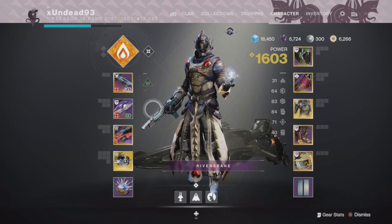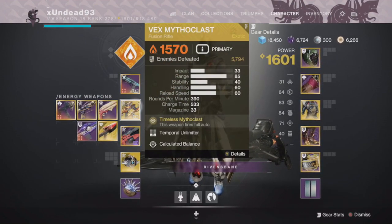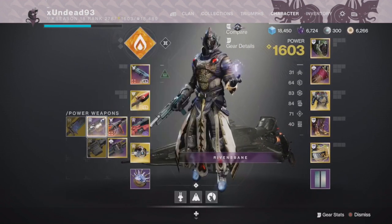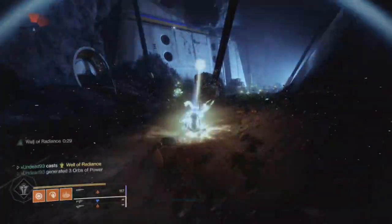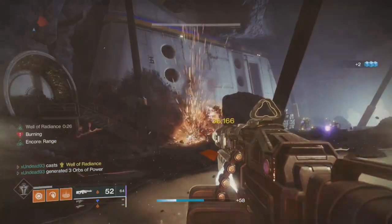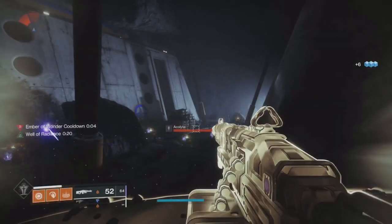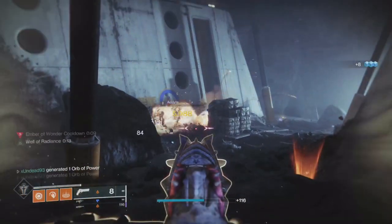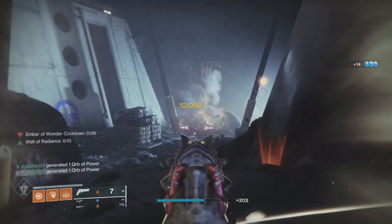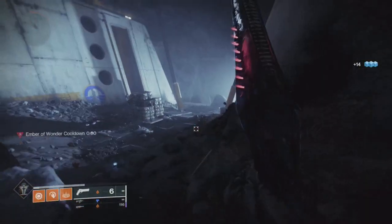The important thing is Incandescent. I'll show you why in a second. First, a solar weapon without Incandescent — you use the Well and you get an ignition from just one kill. But use something with Incandescent and you're applying two different sets of scorches. It's not going to cause an ignition on its own, but with big enough crowds you're really going to see them chaining together.